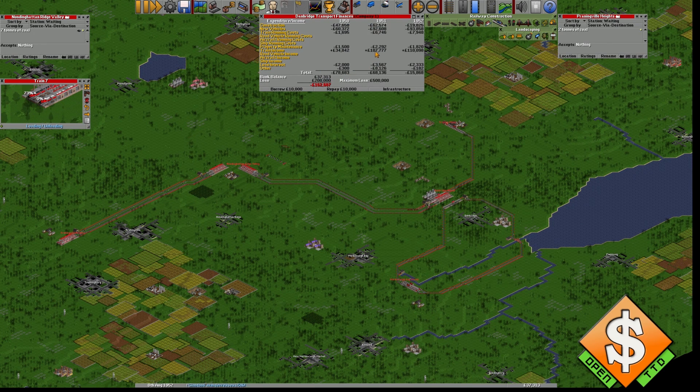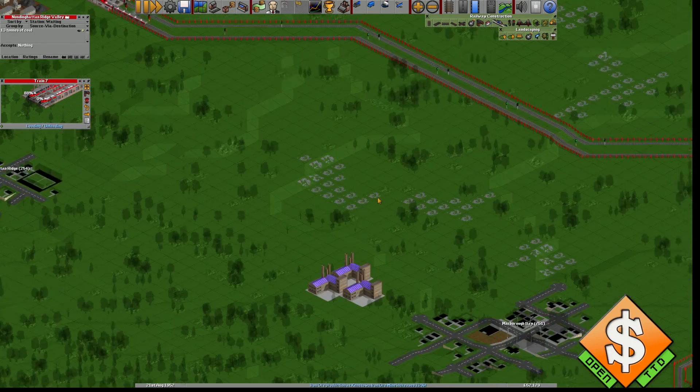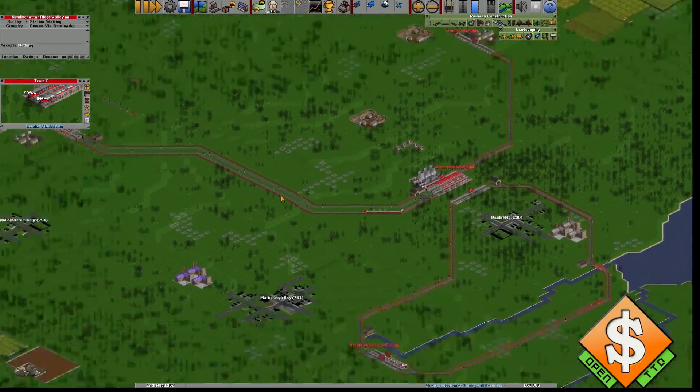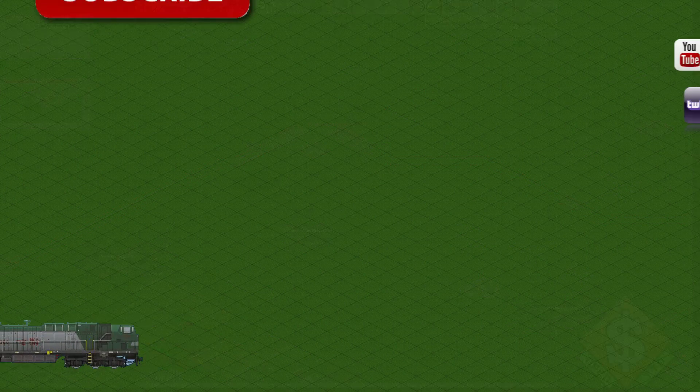As you can see we haven't built that much but we're making a good amount of cash — in August we've already made more than we did all of last year, and that's including spending 17,000 more and building three trains. New vehicles alone have cost almost 100,000 and track construction only 20,000. So you can see money is not going to be an issue with these routes. I hope this helped you with feeder stations — you can do this with anything, not just coal. See you guys later, bye.